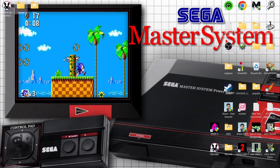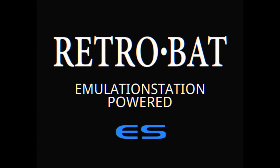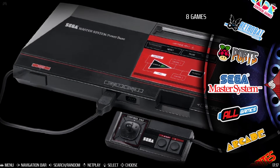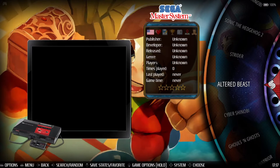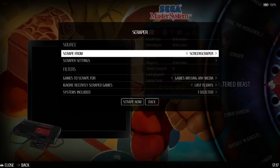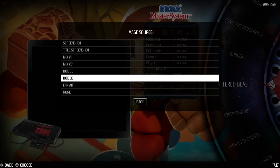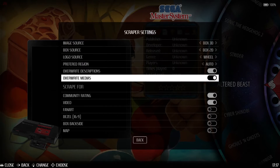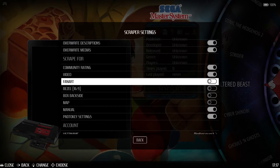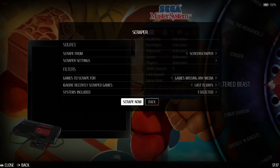These are now in place in my RetroBat ROMs folder. I'm going to go straight into RetroBat. So we've got Sega Master System — if we go inside, press the start button to bring up the main menu, go down to scraper and scraper settings. I'm going to make sure image source is set to Box 3D and everything looks good. I'm also going to enable fan art too, then back, and now go to 'Scrape Now'.